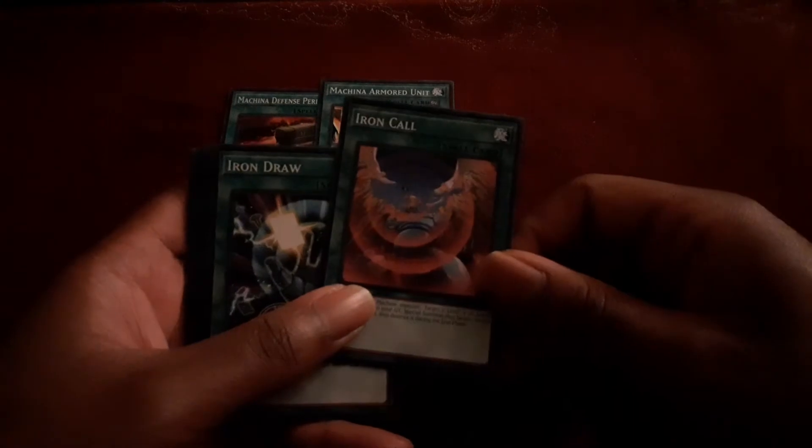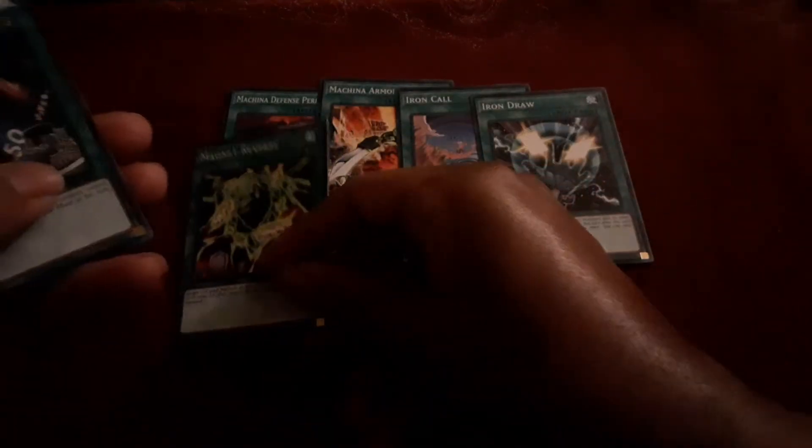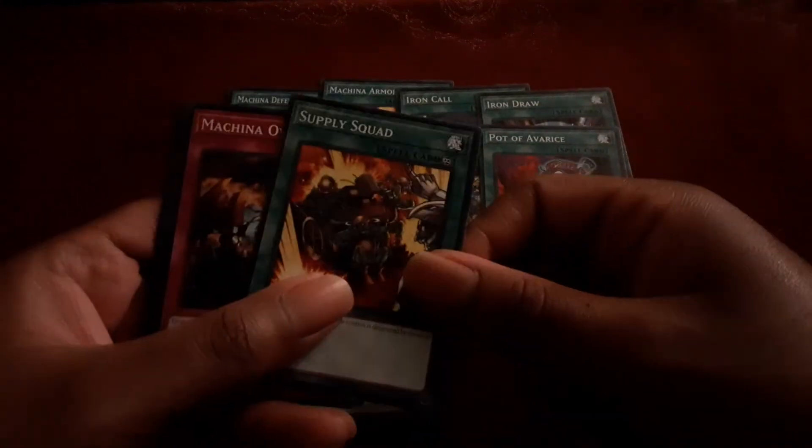That is the monster lineup, and of course the Beating Hollows of Destruction Act. For the other spells, we have Machina Defense Perimeter, Machina Armed Unit, Iron Call and Iron Draw, Magnet Reverse, Limiter Removal, Ties of the Brethren, Pot of Avarice, Cosmic Cyclone, and Supply Squad.